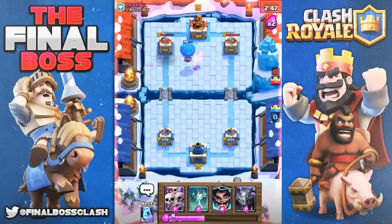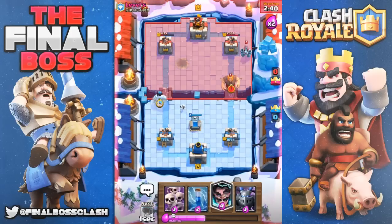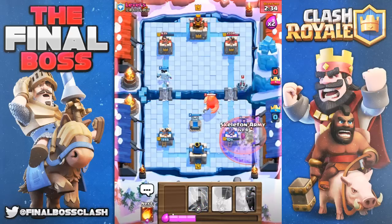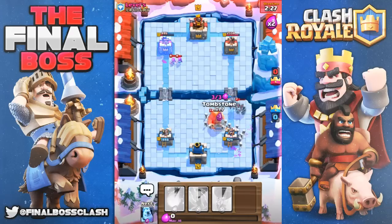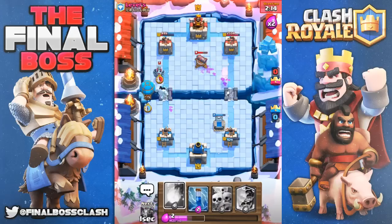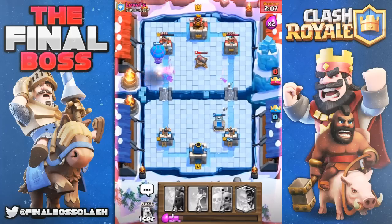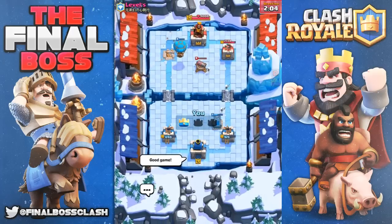Trying to get some splash damage — and we did get some, looks like about 300 damage. Going ahead and drop the electro wizard — learned from my mistake from the previous one. Waiting for the skeleton army to be dropped. He does have zap, but the ice golem is going to go ahead. Panic tombstone down because I didn't want any hits right there. He's had to put his cannon on the opposite side of the push — that's another area we messed him up. Fireball zaps that. His mega minion and our loon come in for the victory. Good game!